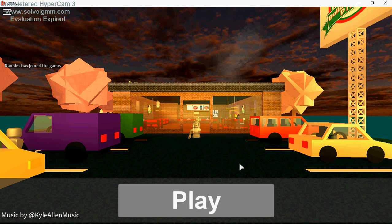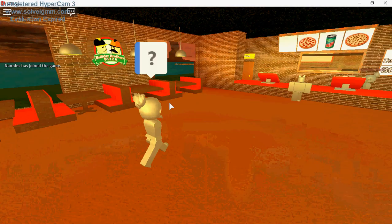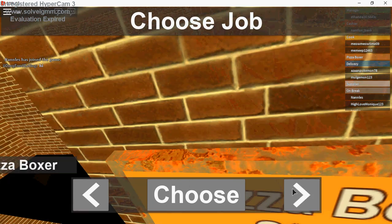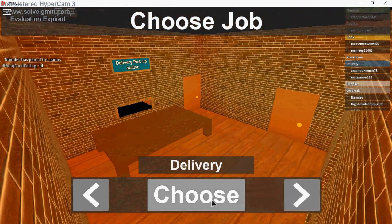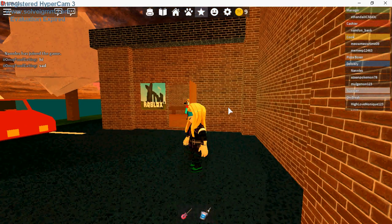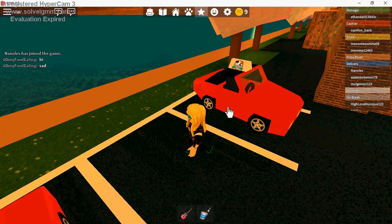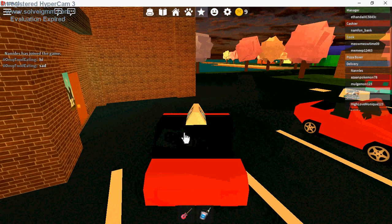What you wanna do is you just open this up. I'm going to go all the way over to here, that way it's much easier. As you can see, this is my Roblox character - it's ugly, I know, don't judge. You can find me on Roblox, my Roblox name is Nanl.